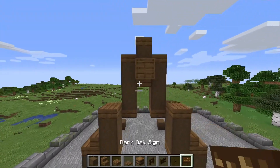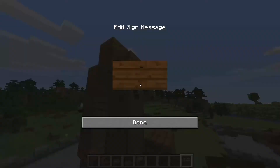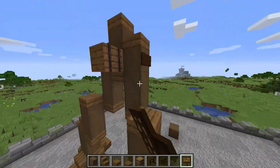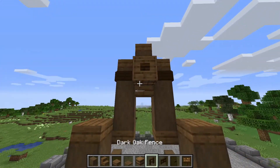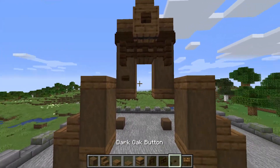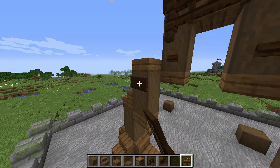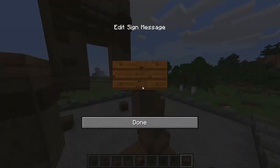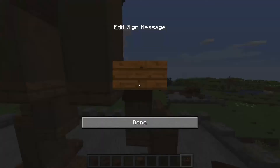With that done, we want to place dark oak signs coming around these top pillars — not with text on them, just like this. Then place a dark oak button in the centre, dark oak fence on either side with a fence gate joining them like so, two more buttons there, and then we move down to this section and place our signs in here, here, here, and all the way around on both sides.